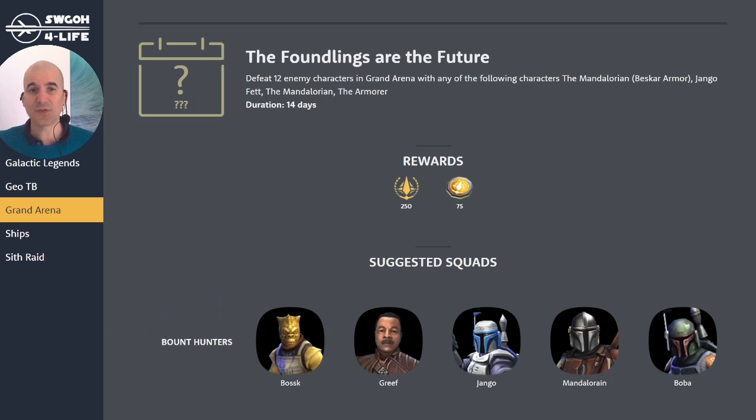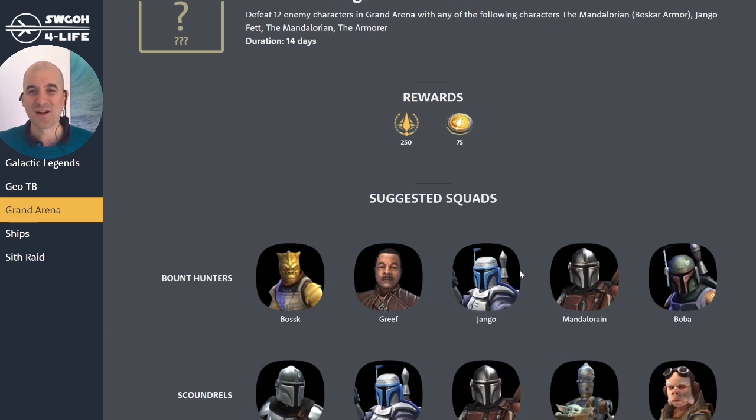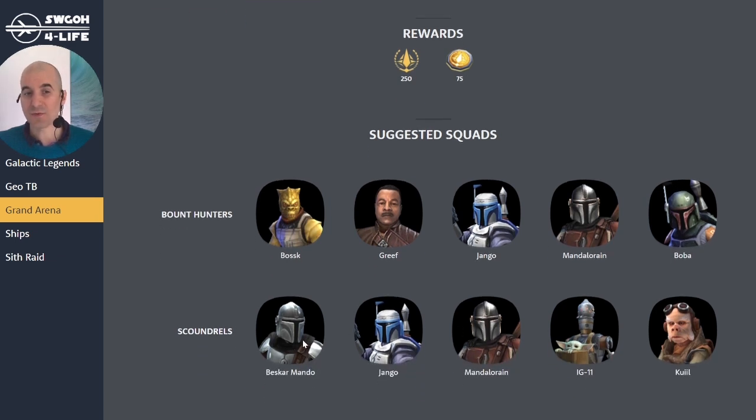The 'Foundlings Are The Future' feat only requires defeating 12 enemy units — not 24 — with Beskar Mandalorian, Jango, Mandalorian, or Armorer. One approach is using Bounty Hunters with Jango and Mandalorian as the biggest damage dealers — time Mandalorian's Beskar upgrade and Jango's rocket hit. You could also go the scoundrel route with Beskar Mandalorian, Jango, Mandalorian, IG, and Kuiil, where these key damage dealers will quickly rack up those 12 defeats.